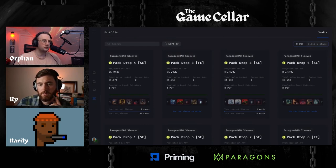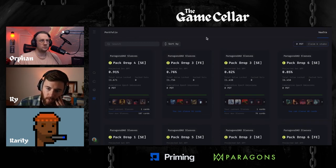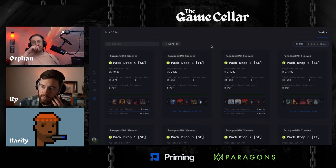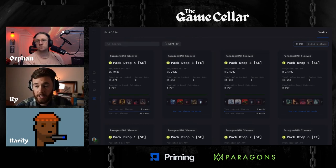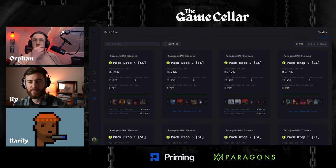You can swap for prime at the end of an epoch if that's your preferred approach, but we highly recommend staking and earning. The plan is also to have the Parallel client support all cards which are sleeved. We just got word from the team that it will be supported within the next month - they do need to deploy a patch to the client, which is why it might take a little bit of time, but within the next month is the timeline I can mention publicly.